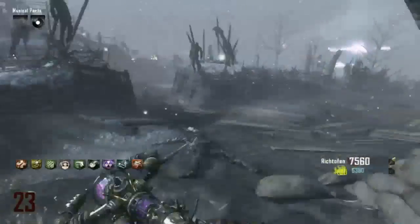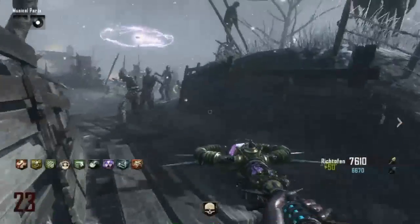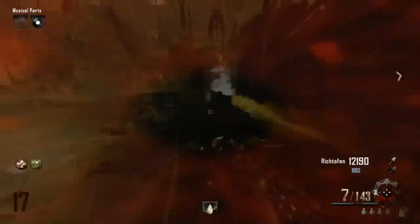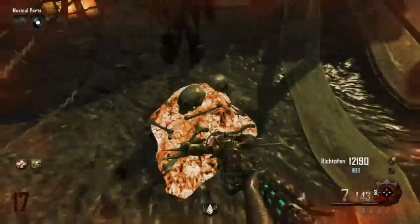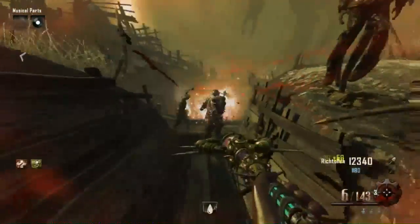To start off, you need the golden shovel and to get a zombie blood. Once you get the zombie blood, you'll start looking around the map to find a lit up pile of bones. When you dig it, you'll see a golden bottle there. You won't get a perk from that bottle itself, but it is a perk placeholder.